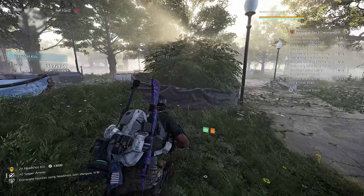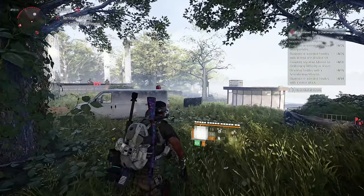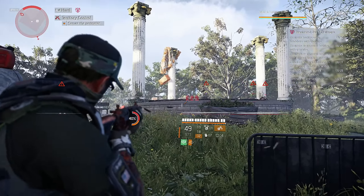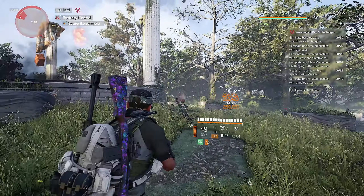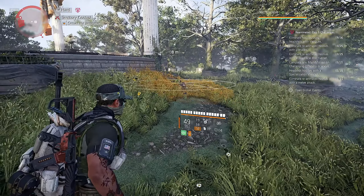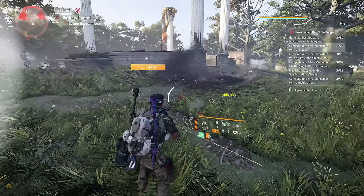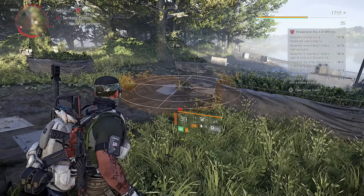Challenge 2: Eliminate reanimated hostiles with grenades. Normally I'm not a huge fan of grenade challenges but this one is easy. I'm using the concussion grenade. Eliminate the hostiles with body shots because we need them to reanimate. From the moment you down them, throw your grenade on top and the explosion will eliminate them again. Do this 25 times to receive 2 stars.